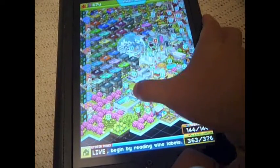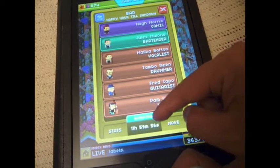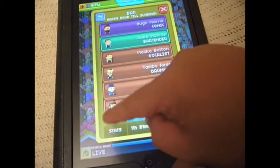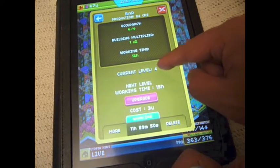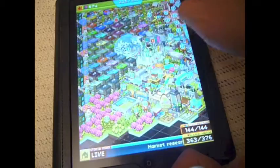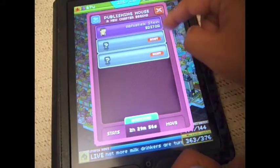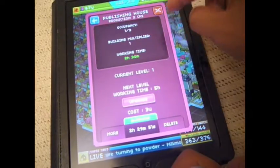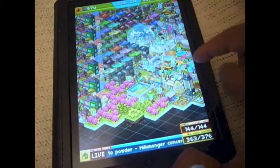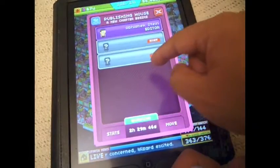The bar has six people working there and takes about 12 hours to collect if you upgrade it to level four. This one takes about two and a half hours on level one. You can get more people to work there. For example, if I wanted someone to work at the publishing house, I'd click here.